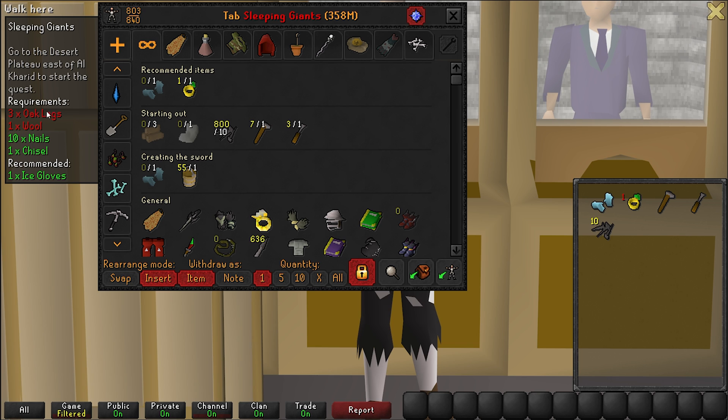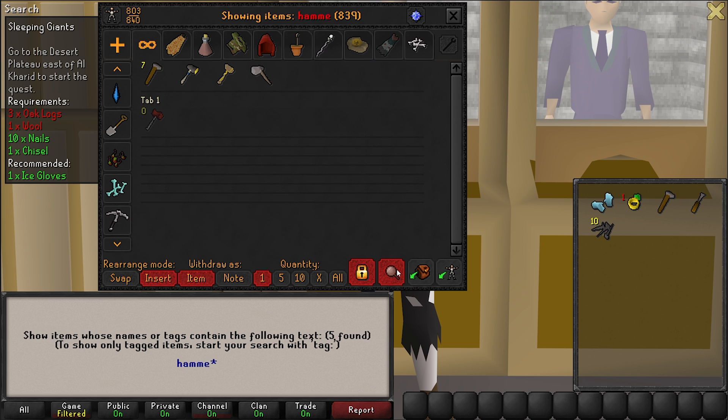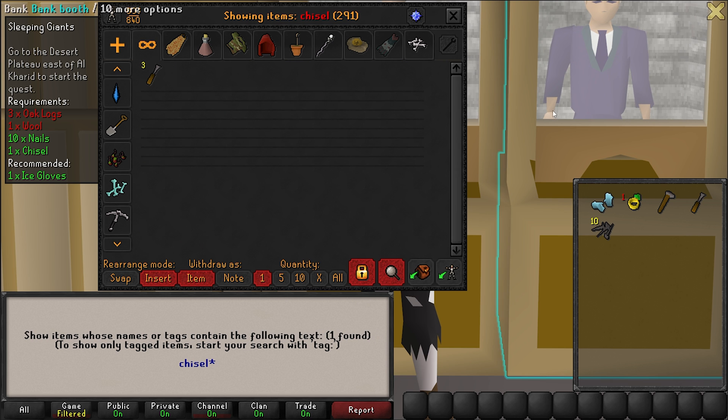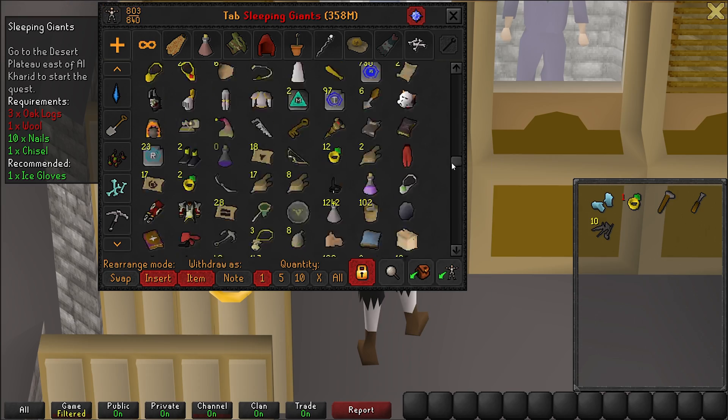Obviously I don't have all the items in my bank so I'm not going to be taking them. It will automatically list the recommended items you need for each section, so you don't need to bring everything. It's much quicker instead of typing nails, hammer, chisel — just press this button every time you're doing a quest and everything else in your bank will be listed under general.